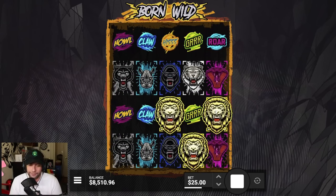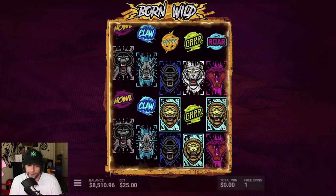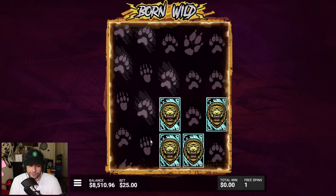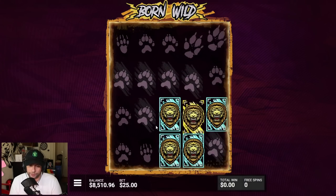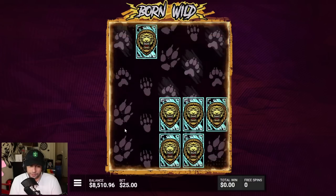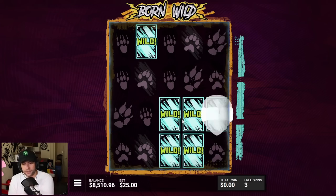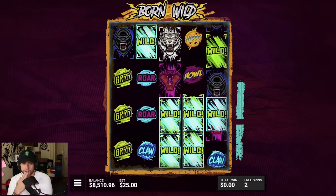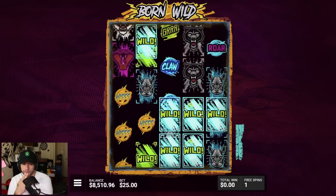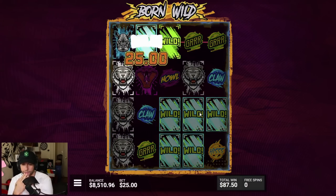We're going with the Lion Bonus on Born Wild. Maybe we have some line potential if we get one here and here — we need those two. Decent — I like that they're all grouped together. We need one in the front though. Dead spin. Three spins to go — dead spin. Got the wild but it doesn't stick. Dead spin again. Well, that's a quick way to lose 2k. Thank you, Born Wild.